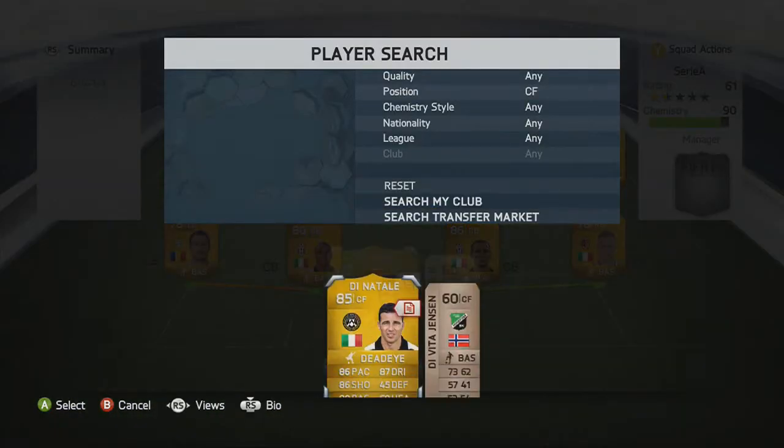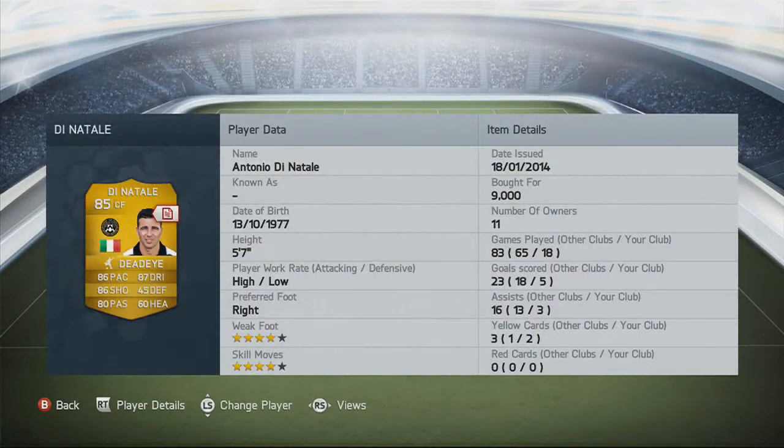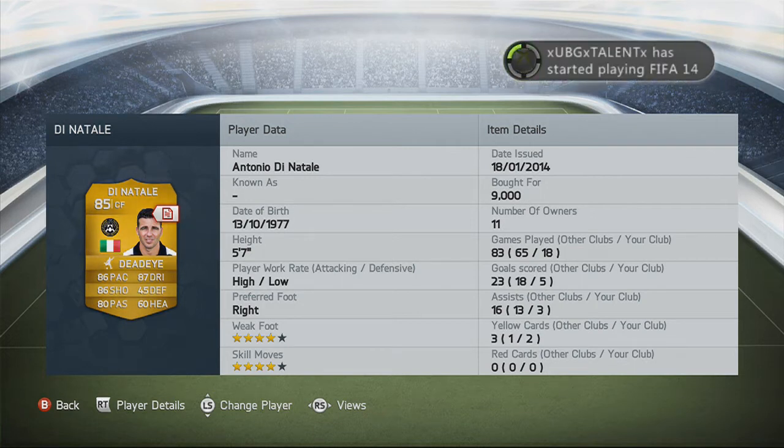Here we go now, on to our attackers. We have Di Natale who needs a contract. 86 pace, 87 dribbling, 86 shooting, 80 passing, 5 foot 7, 4-star weak foot, 4-star skill moves. He cost me 9,000 coins. Di Natale is a beast, threading those balls through to the striker.